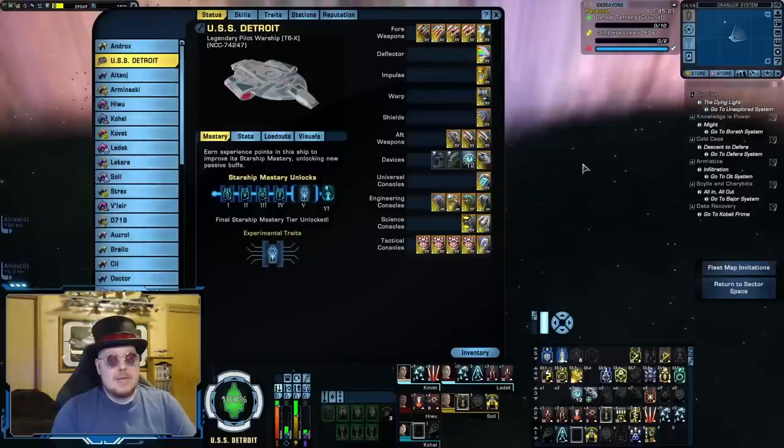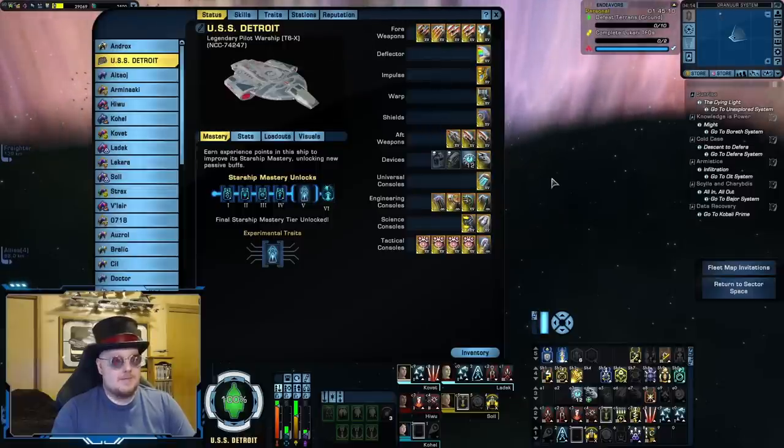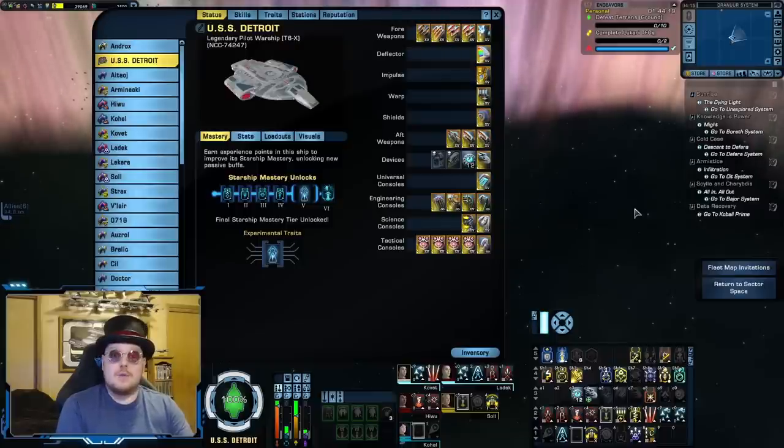Cannon builds don't have this problem because there are zero restrictions on turrets. This cannon scatter volley build on a 5-3 layout has three turrets in the back with no issues. The turret build really shows just how unrestricted turrets actually are.